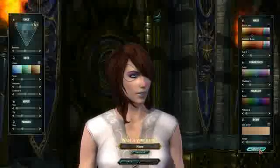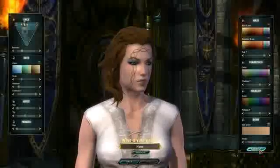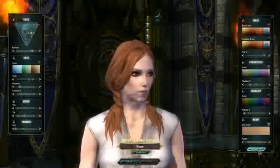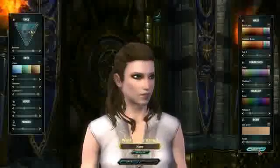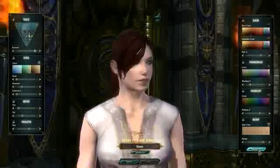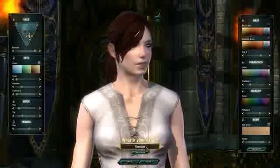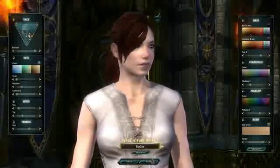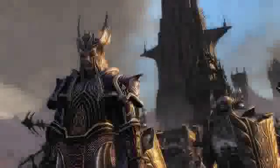Let's do some random stuff. You can see there are all sorts of sliders and colors you can choose for your eyes, your height, your face, your eyebrows. Keep in mind that you can customize the hell out of your character, which is kind of cool.